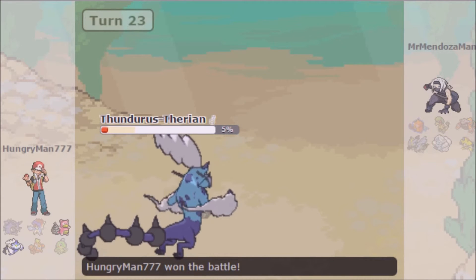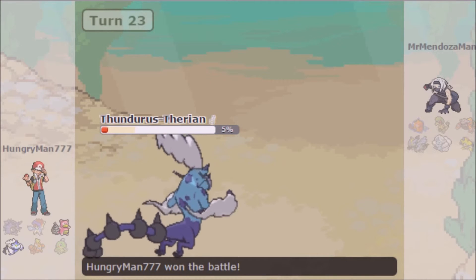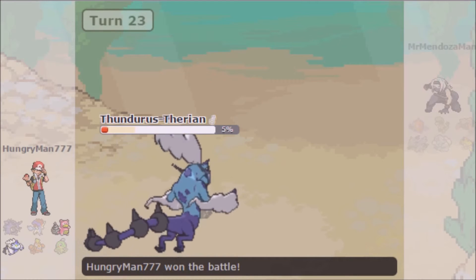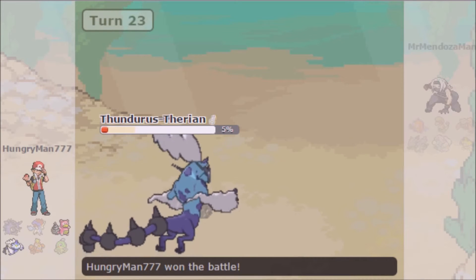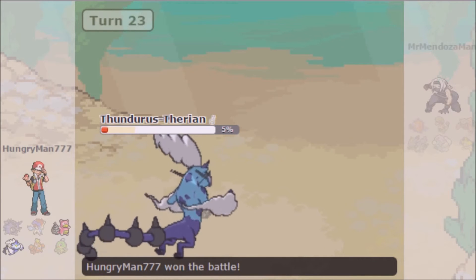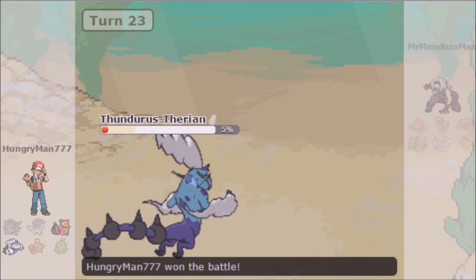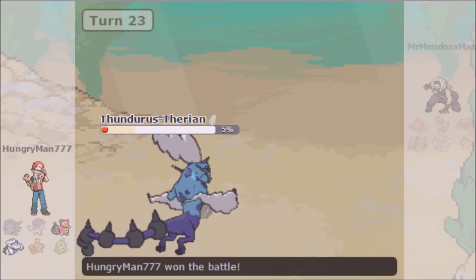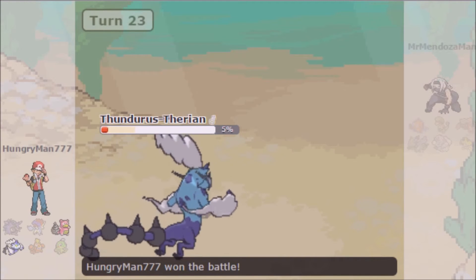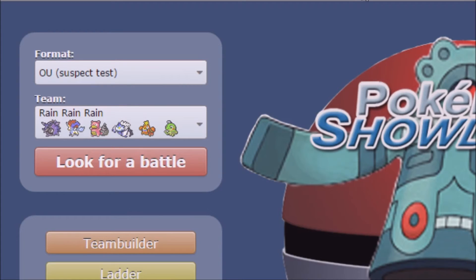He tells me GG, and yeah, that really was a good game. He really didn't know how to handle Crawdaunt — Crawdaunt's such a beast in this match. It just straight up OHKOd like three of his mons. It didn't OHKO Heatran, but it two-shot him. That's how this team plays — you gotta use everything to your advantage, because you literally don't have much at your disposal: just a bunch of water types and one electric type with one electric immunity.